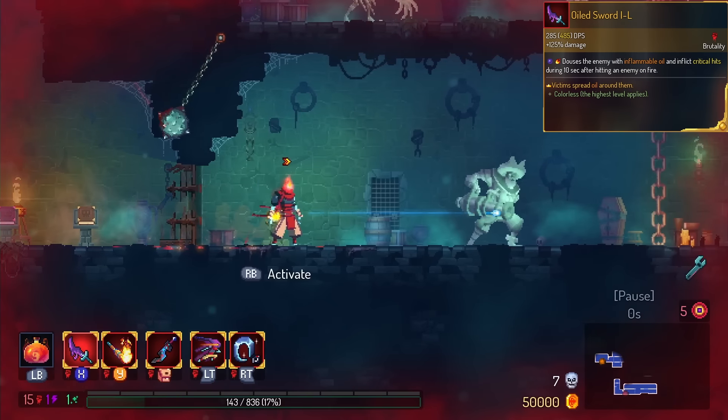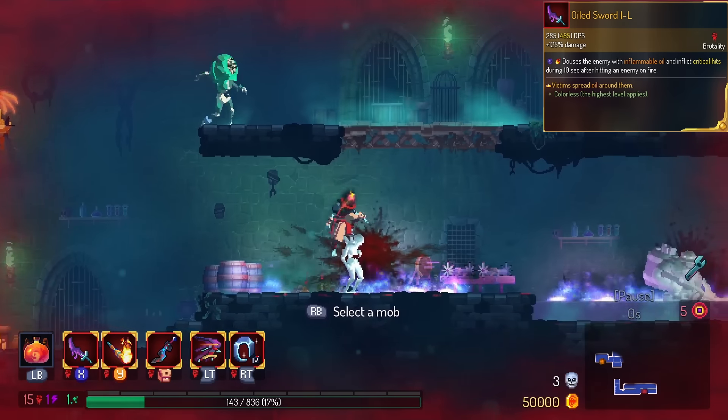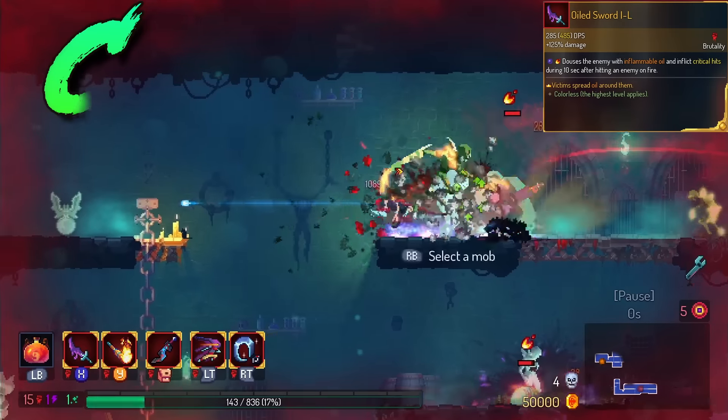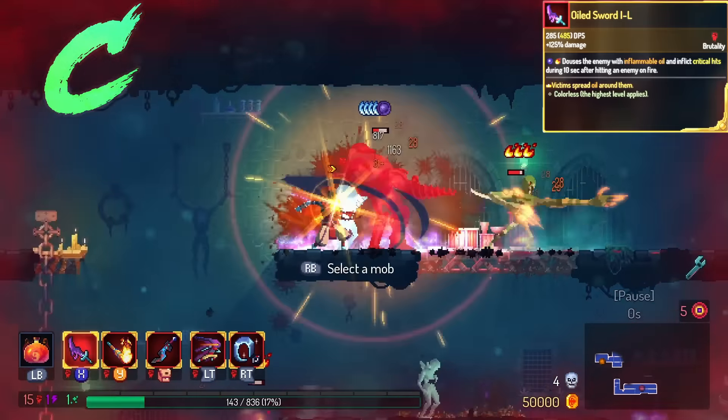Oil Sword spreads oil. This one's weird, because Oil Sword already puts oil on the ground on every attack. I'm gonna put this in the C tier. Maybe you all have a good idea on how this thing works, but I don't think I do.